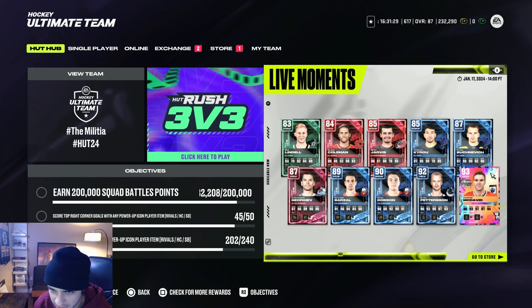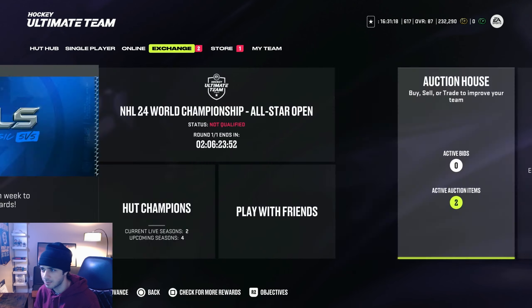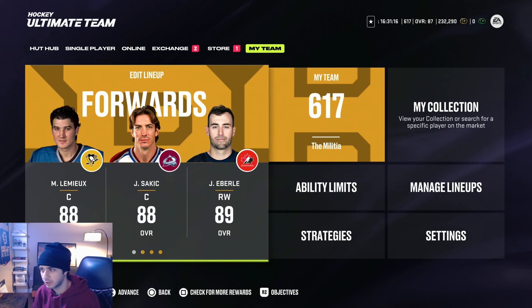They just released a 93 McDavid. I was sick yesterday so I don't know if this came out then, but holy shit that's insane. 93 McDavid, 92 Pedersen, 89 Barzell — I bet that 89 Barzell card is insane. We gotta go take a look at these right now.